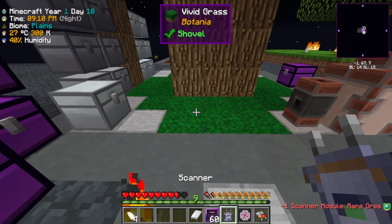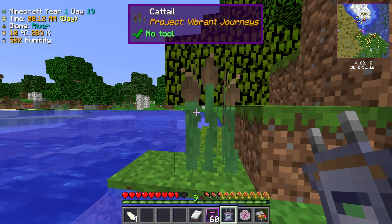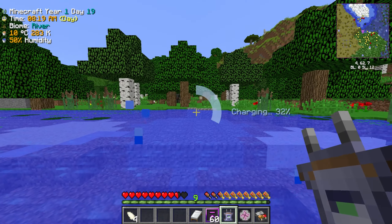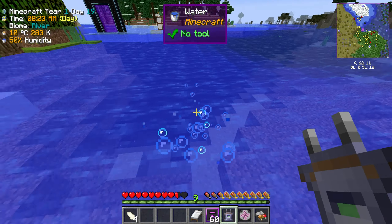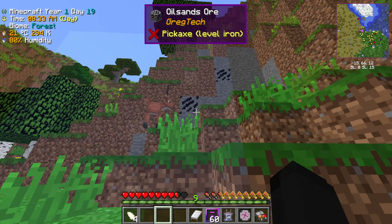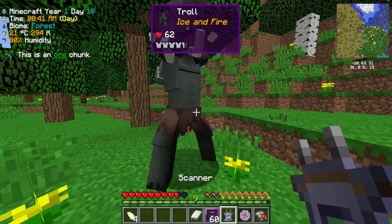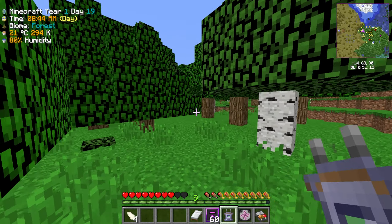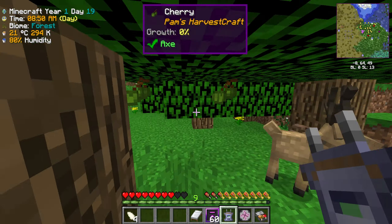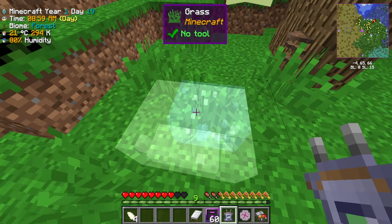Now that we're in the overworld and it's daytime, let's use our Scannable module to see what's underneath the ground. There's a whole vein right here — it is an oil sand vein. Something evil is nearby — yep, running away now. Oh god, I see why the testers are dying constantly. There's another ore vein down here, let's see what this one is.